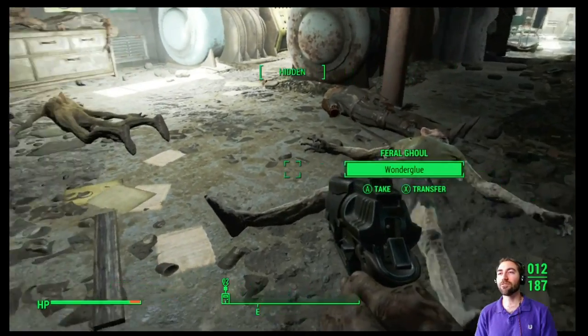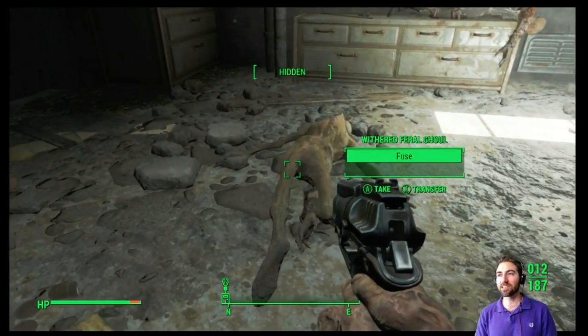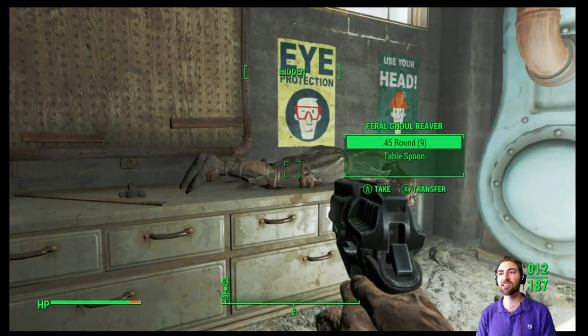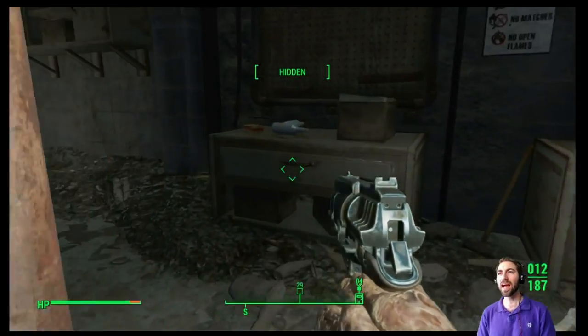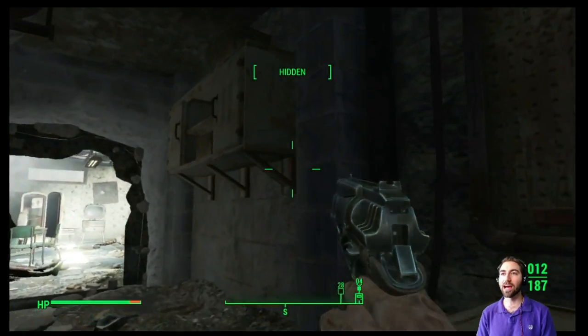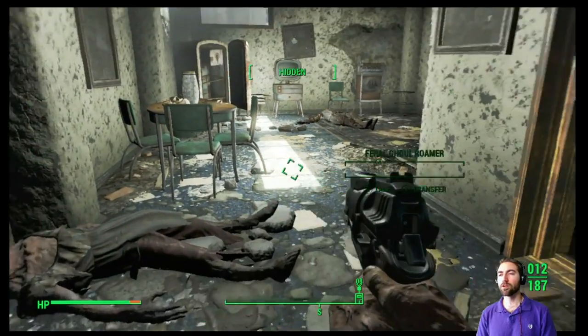I'm not used to using the environment like this in a Bethesda game. In Skyrim you could light things on fire on the floor, but I rarely used that. Oh yes — I was imagining there'd be a fusion core in here. We have two fusion cores on us right now — that is wicked, really happy about it. More wonder glue too.